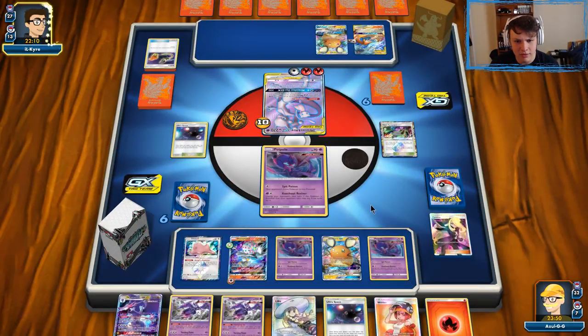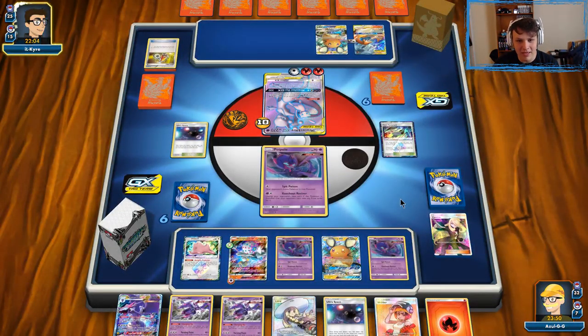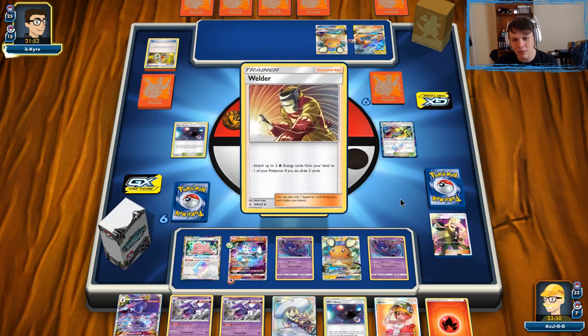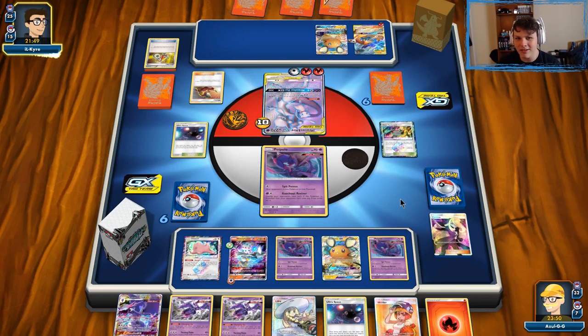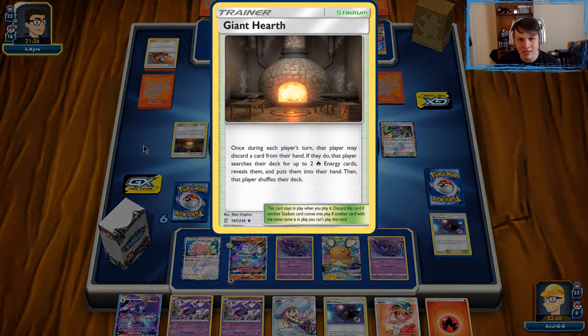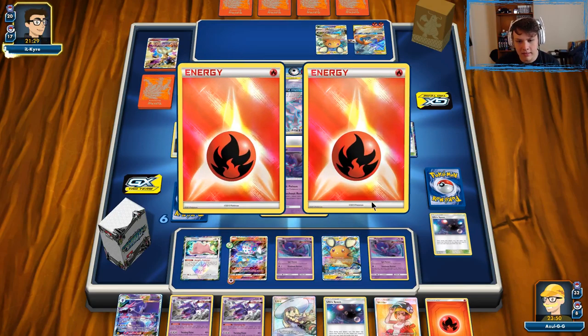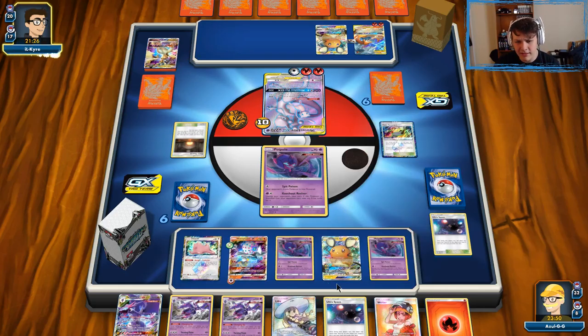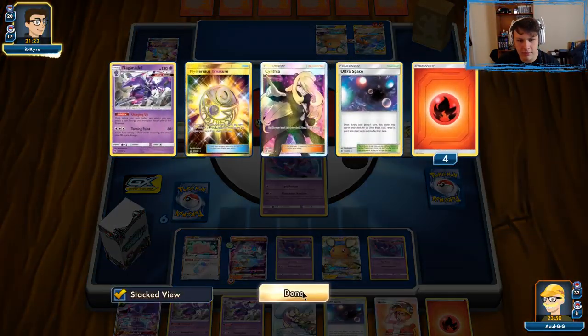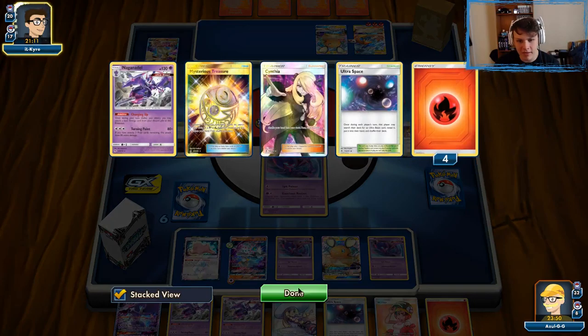I'm curious to see what they actually try and pull off. We could go for triple Charging Up and then knock out our opponent's active, because we do have Beast Energy — it's five energy — and we also have Welder. Depending on our top deck we could just go for a Welder as well. I think this one's gonna be over pretty quickly in our favor. There is a Giant Hearth — we're definitely gonna utilize that to get this Welder going. We can also use Ultra Space after to get ourselves another Naganadel, and we can Ultra Space something to discard off Ultra Conversion.